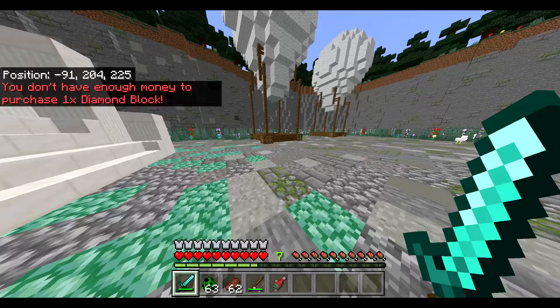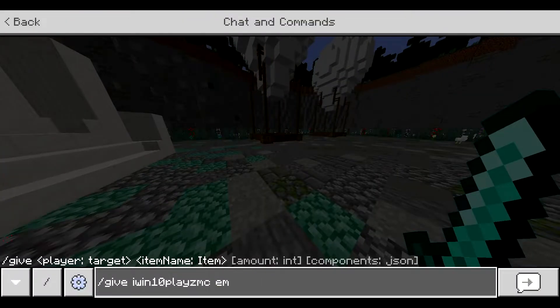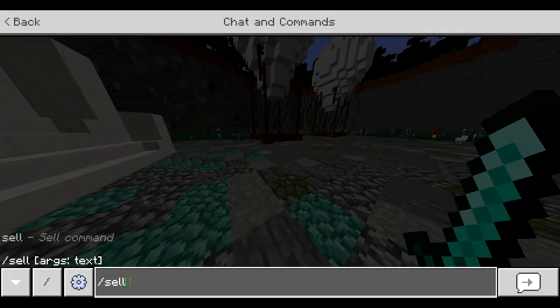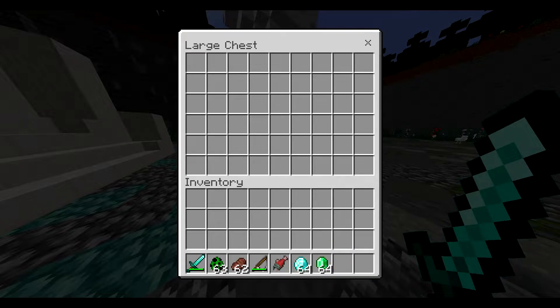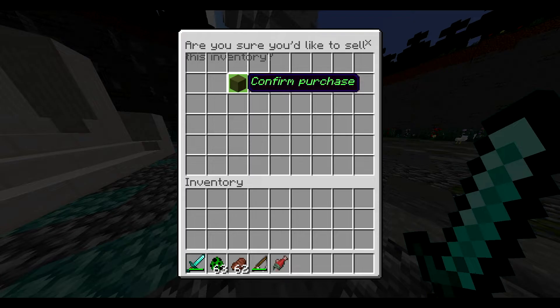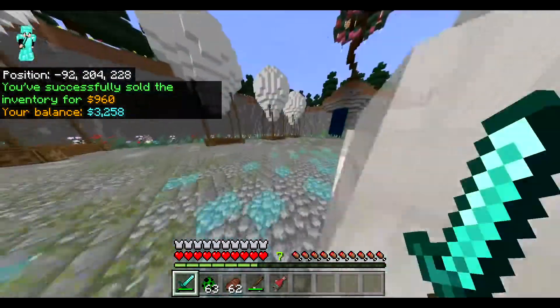Diamonds cost 10k — if you want to buy one you can, but you need enough money. Now the sell inventory feature — this is probably what I'm most hyped about. We've made changes to the sell inventory where it comes up like a chest GUI. You put the items you want to sell into the chest, close it, and it asks 'are you sure you'd like to sell this inventory?' The total cost for 64 diamonds and 64 emeralds is nine hundred and six dollars.